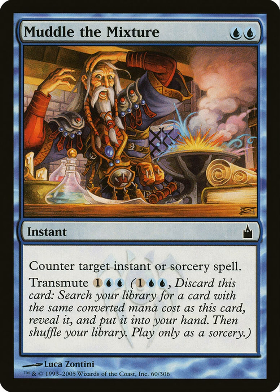Number 4: Muddle the Mixture. It's an instant spell that costs 2 blue and it reads: counter target instant or sorcery spell. So you've got a nice little counter spell for 2 blue. But what makes this card really interesting is that it has transmute, which costs 2 blue and 1 colorless. Transmute says: pay 2 blue and 1 colorless, discard this card, search your library for a card with the same converted mana cost as this card, reveal it, put it into your hand, then shuffle your library — play only as a sorcery. This is awesome — you can use this card to tutor for a Cyclonic Rift. I've done it loads of times in my Malcolm and Breachers deck to clean opponents' boards; they hate it, I love it. As of now this card is about $6.